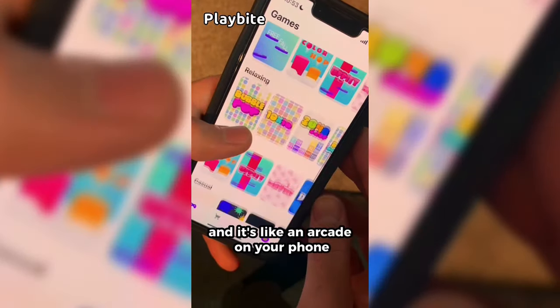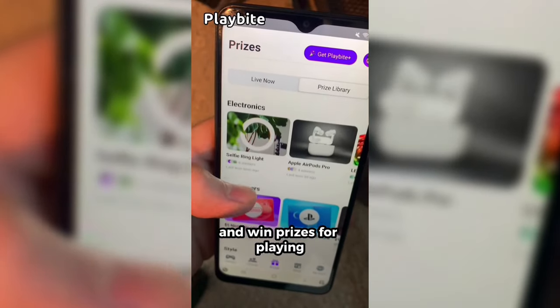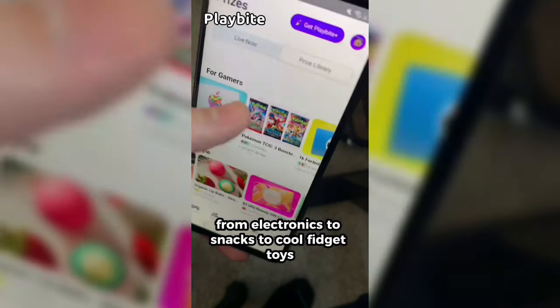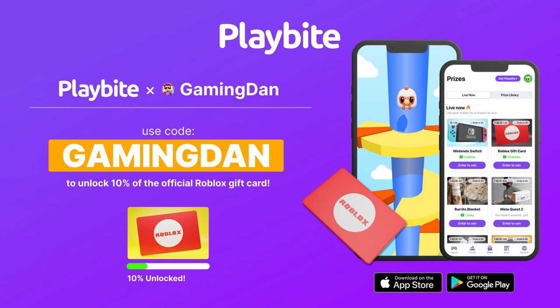But if you are ever in need of Robux, go ahead and download this app called Playbite — it's like an arcade on your phone. You guys can play fun games in a single app and win prizes, including the official Roblox gift card. You can also win electronics, snacks, and cool fidget toys. Download Playbite today — link down below — and use code gamingdan.